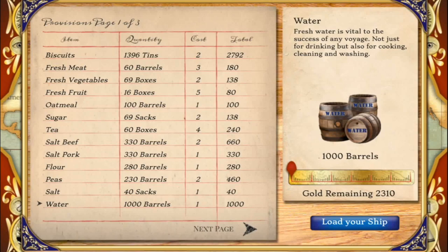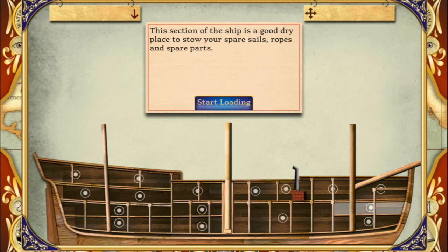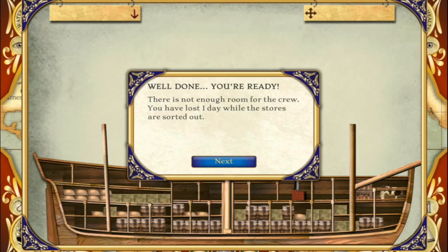Next up is this tricky little game where you have to sort the supplies as they fall on the ship. The top row is mostly for the passengers, while the bottom is best for barrels of water. Have a look at the rooms, then click Start Loading. I forgot that room was for the soldiers, so I lost some time there. If you take too long, the game will be over, so try not to make too many mistakes.